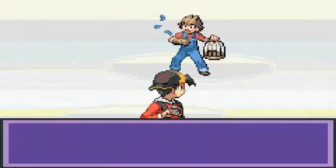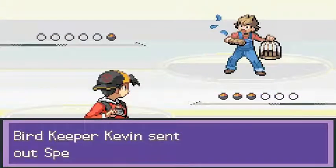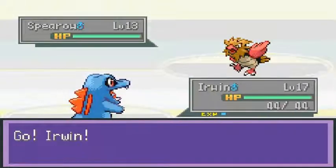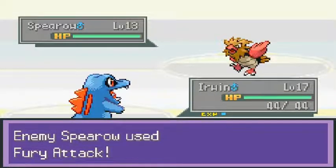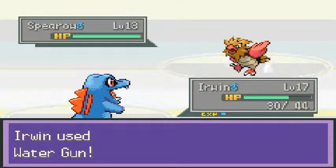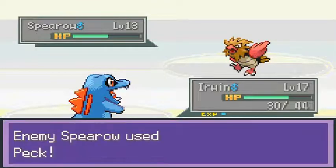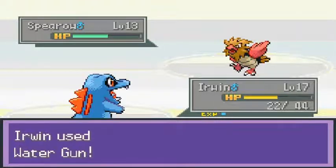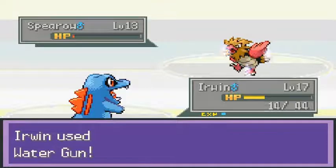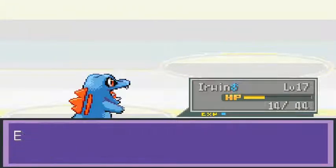Here we go — first battle against Kevin and he comes out with a Spearow. Critical hit on his first turn right there! They are making me work for this one. Water gun attack. Another thing I may be doing while playing this game is using the speed button, because holy crud this is going to take a while, guys. It really is going to take a while for me to beat everything.